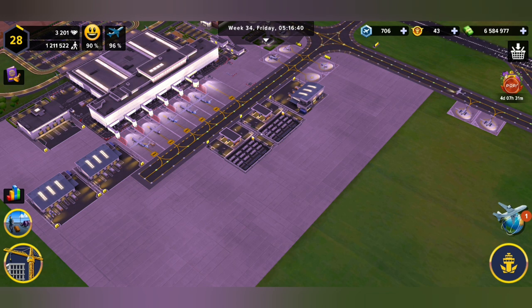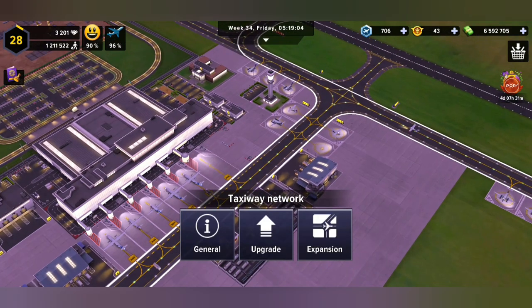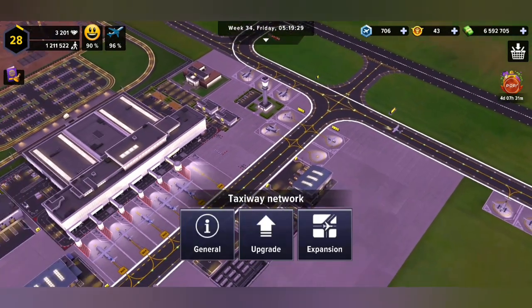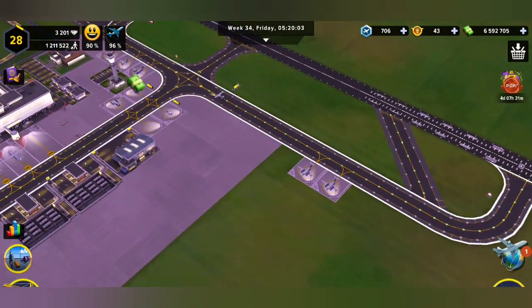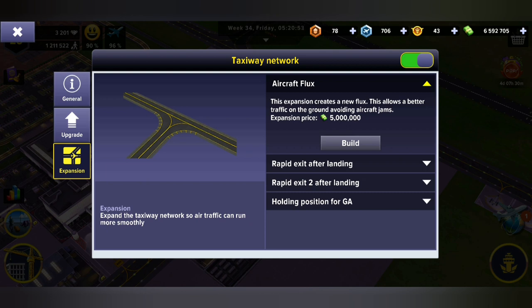So I've got a nice surprise. What we're going to be doing in Airport Simulator Tycoon today is I'm going to build an extra piece on our runway and taxiway, and we're going to do an expansion called the Aircraft Flux. This expansion creates a new flux, which allows for better traffic on the ground, avoiding aircraft jams.